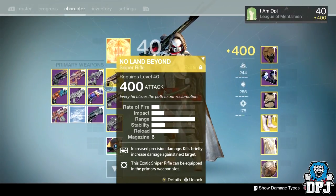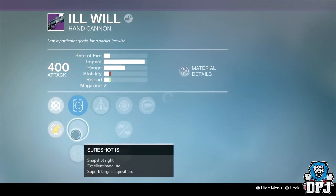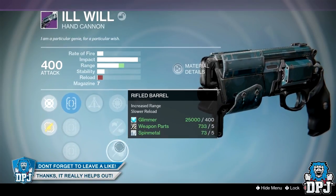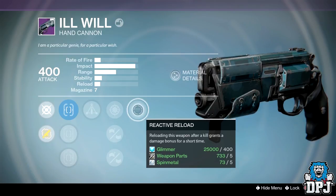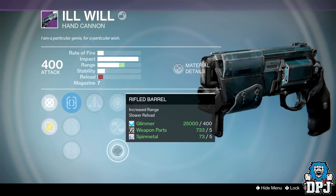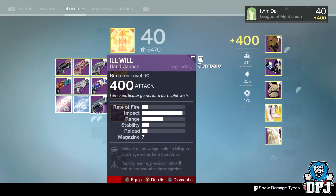On this Ill Will we've got Triple Tap and Reactive Reload, with Snap Shot and Braced Rifle. Reactive Reload on this weapon is just pointless because the reload is so damn slow — you won't be able to reload this gun within the space of a PvP game. That's marks straight up, it's getting deleted.